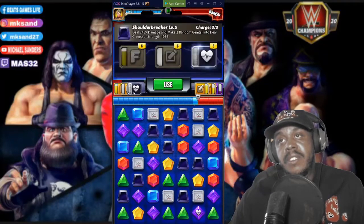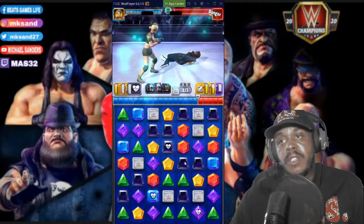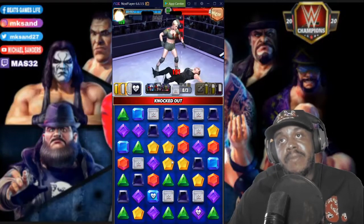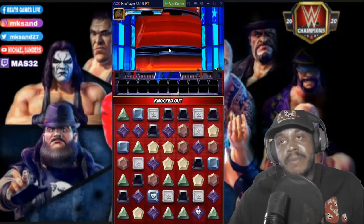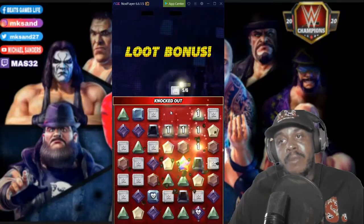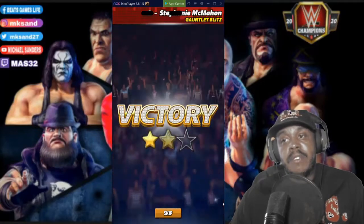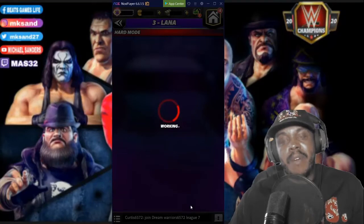We put some more heal gems on the board — that will break this, maybe we can finish this. Yeah, that's it — still at full health. This is just simply for points in the blitz. If you're in a faction with minimum requirements like mine, this is a great way to score. It'll help you save on tickets, heal packs, and time. It's weird — this Lacey Evans character, I keep thinking it's Lana in the back of my mind.